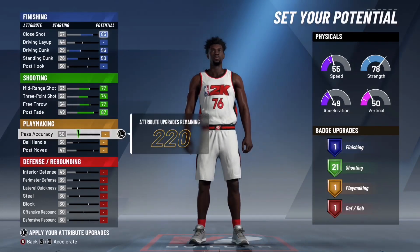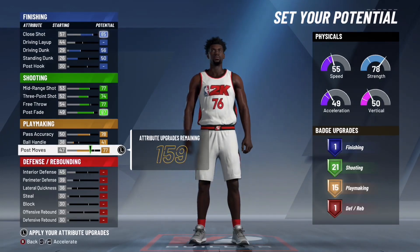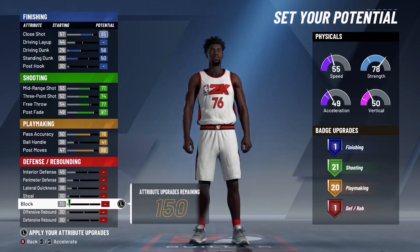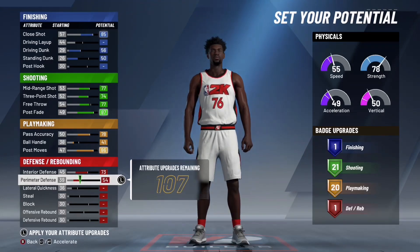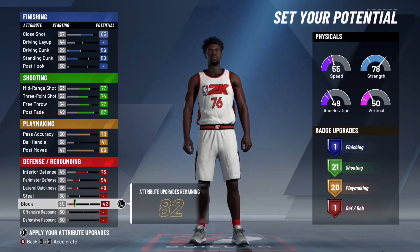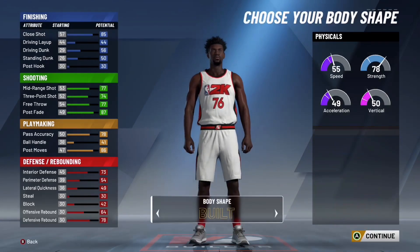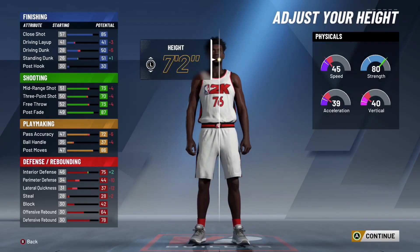Max out pass accuracy, put ball handling up to 41, and then post moves all the way. Just because you added that little bit to ball handling, it will give you 20 playmaking badges. You want to go to interior defense — max it out, max perimeter defense, max lateral quickness, skip steal, put block up to 42, put offensive rebound and defensive rebound up, and that will perfectly give you the max.